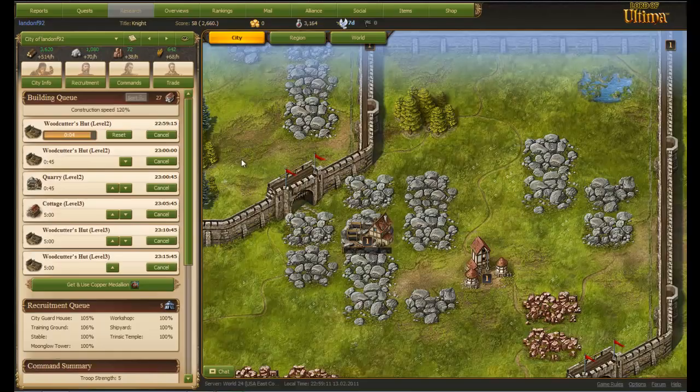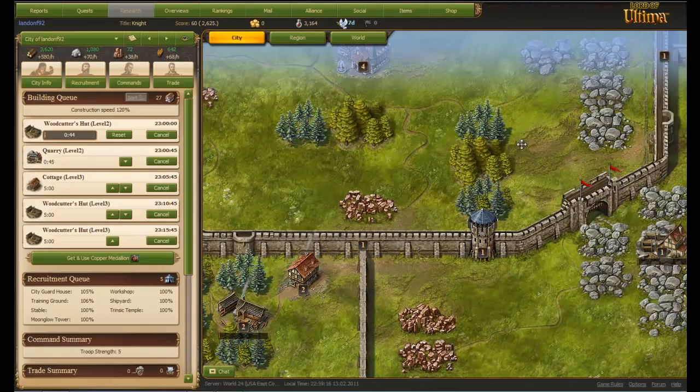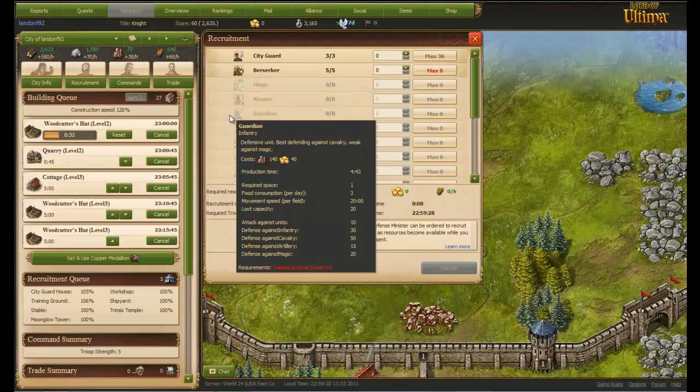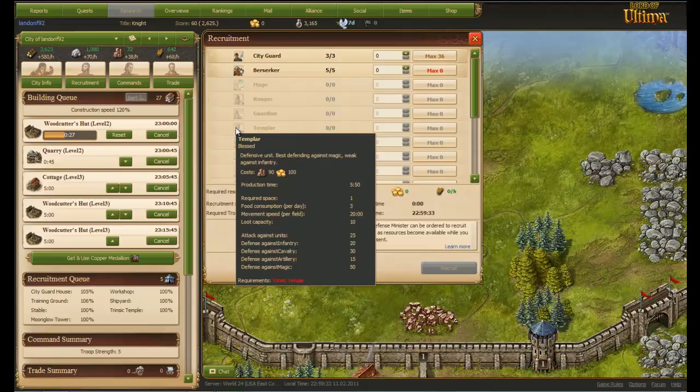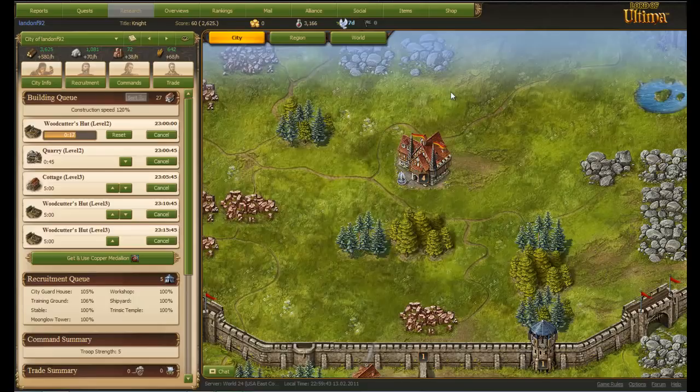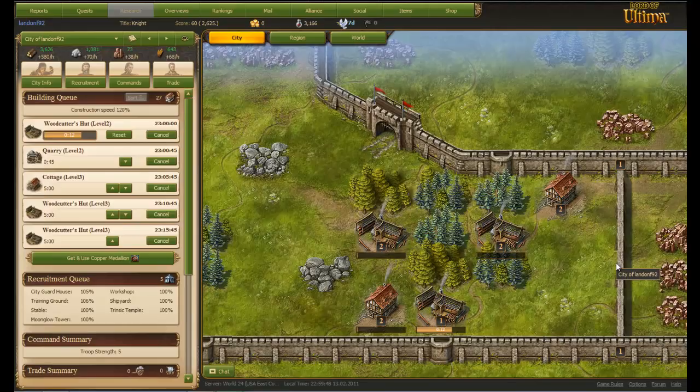Iron mines — that's the main thing for recruiting berserkers, and there are multiple other things that require iron. It costs 90 iron and 100 gold to make a Templar. Iron is basically a necessity for recruiting troops and building your army, of course. But that's not something you have to worry about right away — it's like the last thing on my mind.